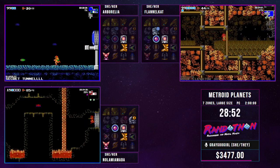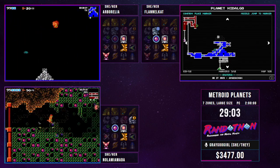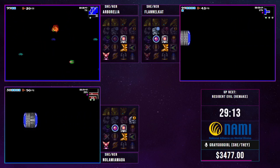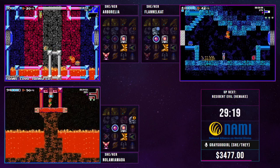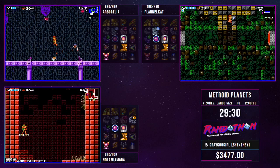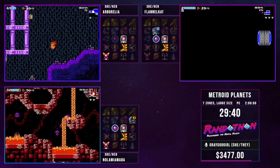Kat has returned from Brinstar and is doing more exploration of Crateria. Her goal right now is finding bombs — that's really what's holding her back. The other elevator is actually right in this area, which will allow her to get down to Wrecked Ship, find bombs, and progress. As for Arborellia, she is still looking for Morph Ball. Morph Ball is elusive in this — it was put in a very tricky place to find and execute on. It's one giant puzzle room with a single block that's accessible — it's a matter of going through and just testing all of those blocks.